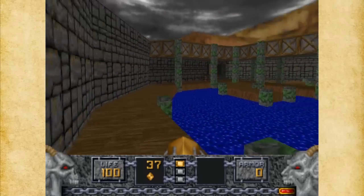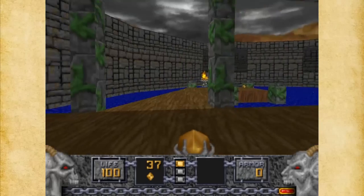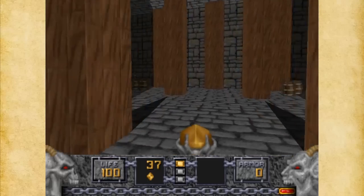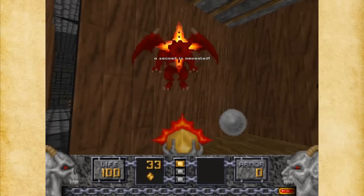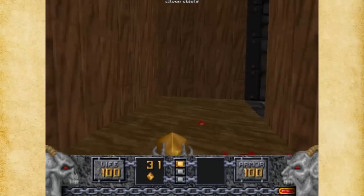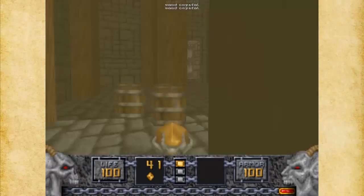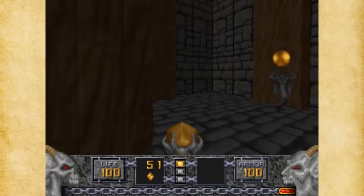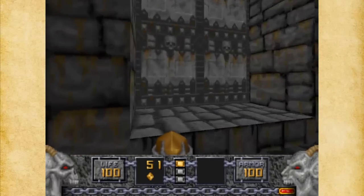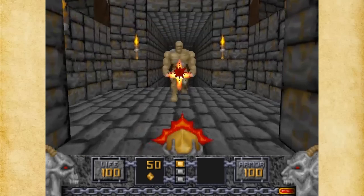They're pretty creatively done and I like the architecture too. There's also a secret back here, by the way. Here we get a silver shield which takes our armor up to 100, and just like Doom, armor is useful because the higher your armor value is, the less damage you'll take overall.